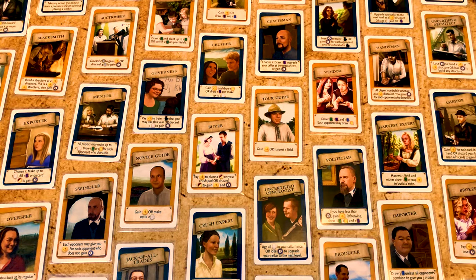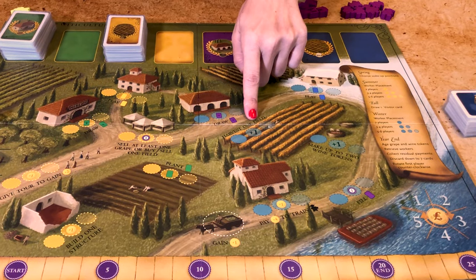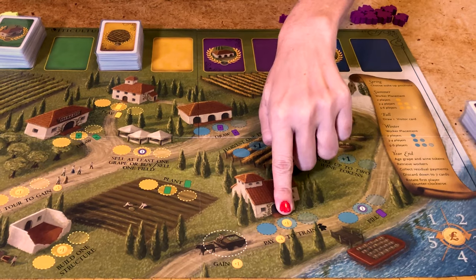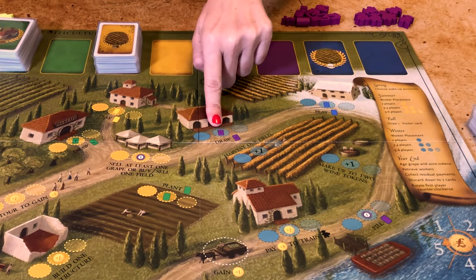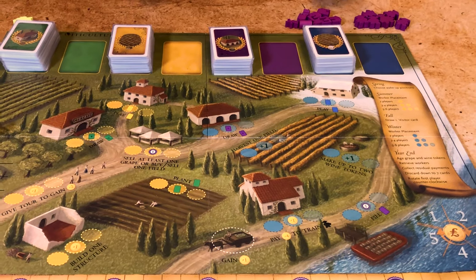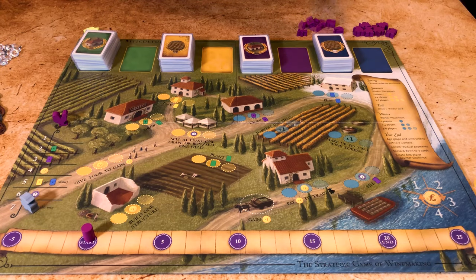In the fall you invite visitors to the vineyard who will come either in summer or winter. Finally in winter you harvest fields, make wine and sell it — that's also when you recruit new workers and get new orders. Place the other cards here and the winter visitors there. Place your cork player marker on the zero to track your victory points, and place your bottle marker on the lira sign here.